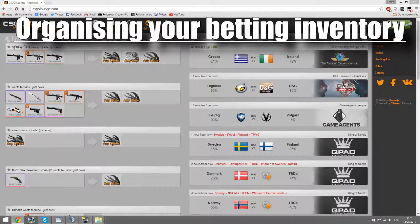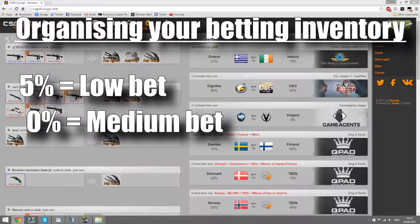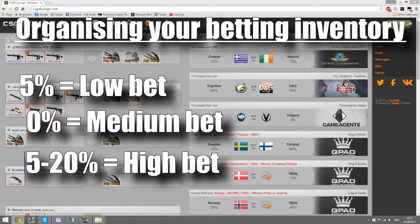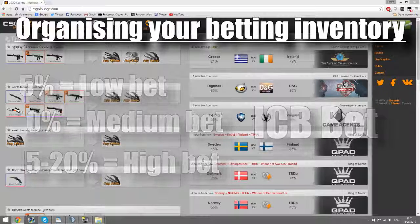Organising your betting inventory: before you start researching and making bets, there are a few tips to follow. Bettors typically split their inventory using these percentage guidelines: 5% of your inventory is a low bet, 10% is a medium bet, and 15–20% is a high bet. An ICB, or inventory cleaner bet, is a very small bet of skins you don't use and are pretty much worthless to you, placed on a team with a very low percentage. We'll get to where you use low, medium, and high bets in just a second.